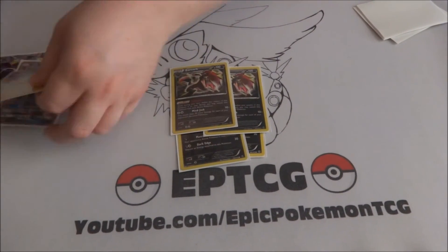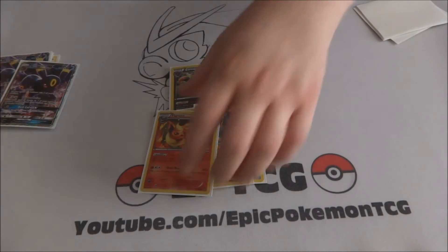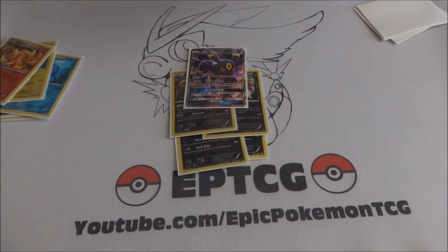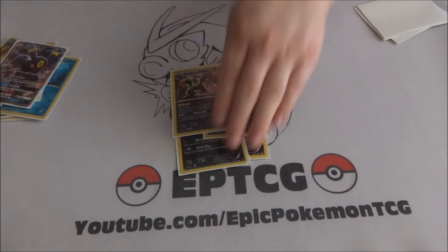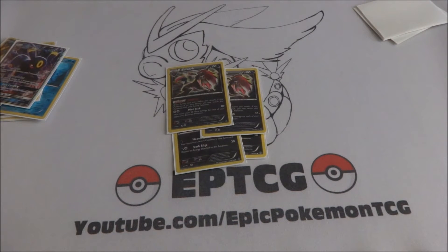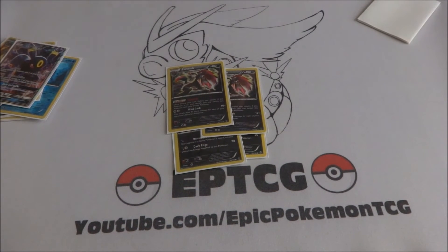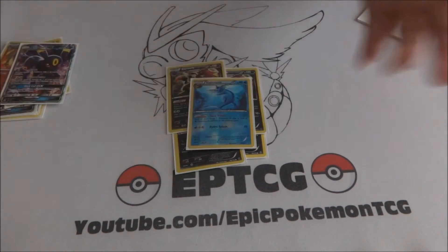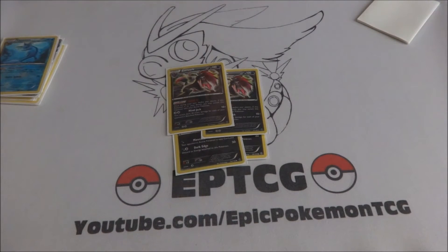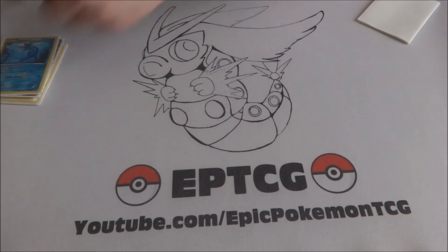When you pair Zoroark up with three Pokémon that let you hit some of the most popular Pokémon in the format, that definitely helps. Zoroark has always been a Pokémon that can just do a ton of damage. Mienshao does 10 and then 30 for each of your opponent's benched Pokémon, so if they have three that's 100 damage — hitting for weakness makes it 200, which is pretty sick. Stand In lets you bring Zoroark up off the bench, which is really good.